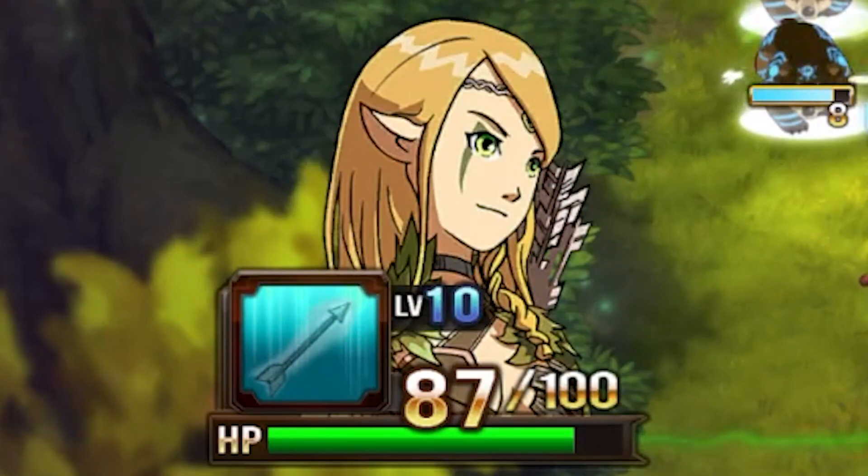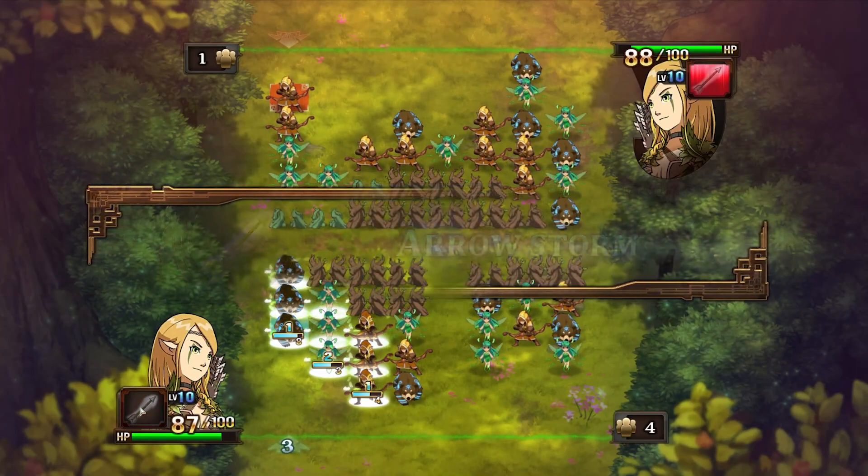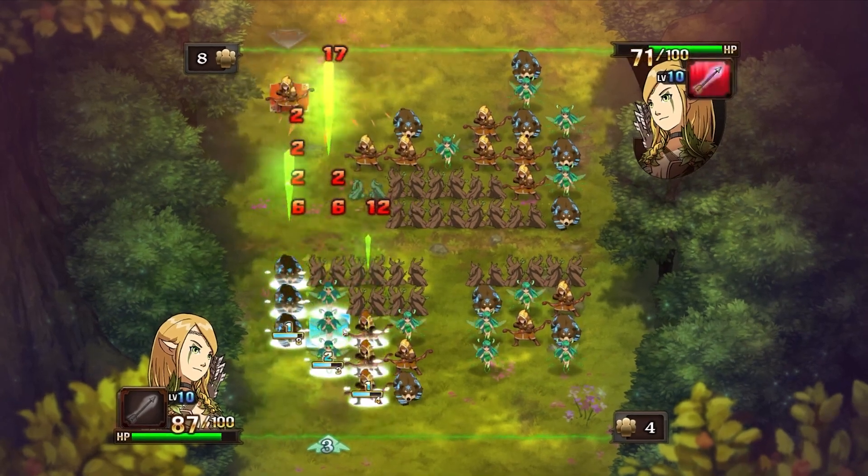Once you have enough MP, or mana points, a sound will play and your hero spell symbol will become colored rather than transparent. While it is charged, you can activate it at any time during your turn by either clicking on the meter or pressing enter. Unlike everything else so far, using your hero spell does not cost a move.